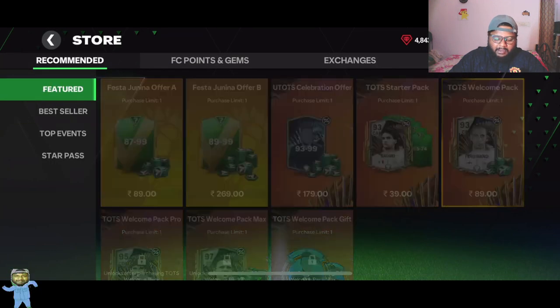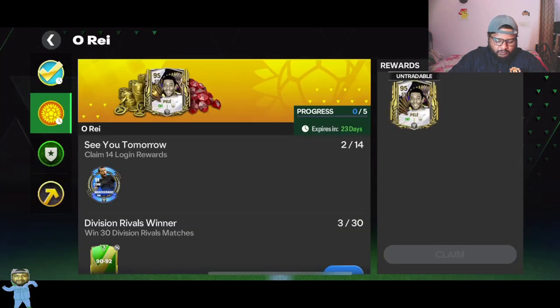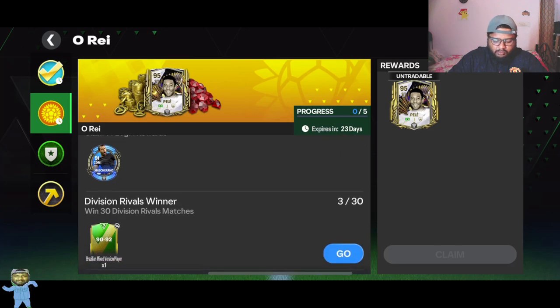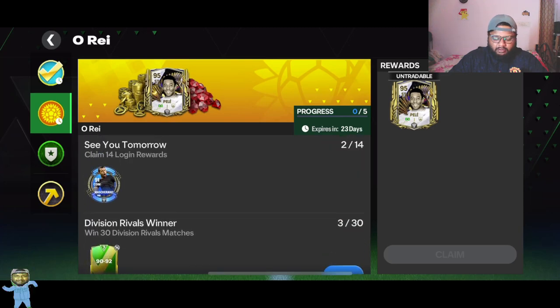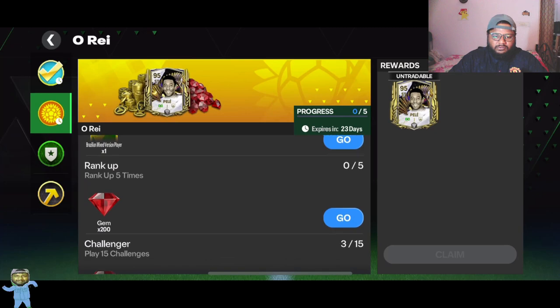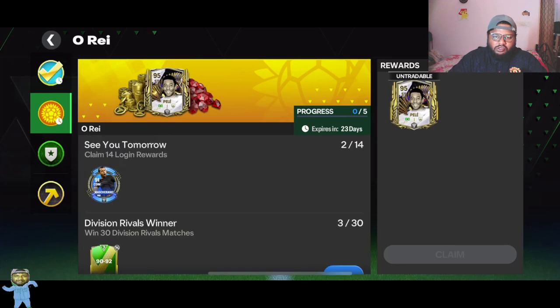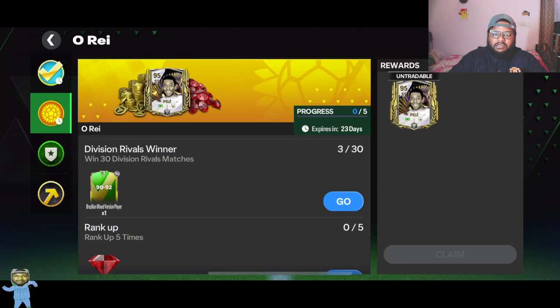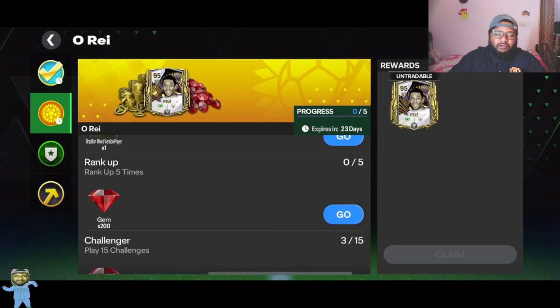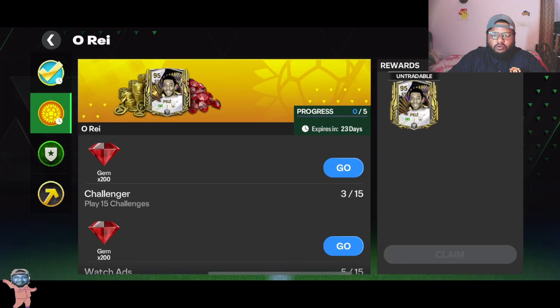The main item of this event is in Quest. If you go to Quest you can see this quest right now — I'm pretty sure many of you have even finished it, at least the rivals part. The rank up and challenges are going on. Once you finish all this, you have to claim 14 login rewards, get 30 wins in Division Rivals, rank up any player five times, play 15 challenges, and watch 15 ads.